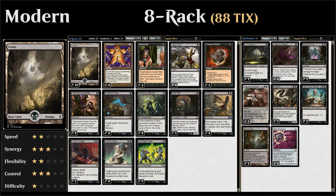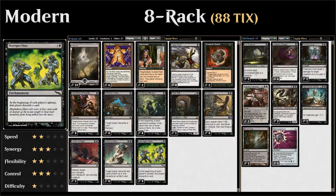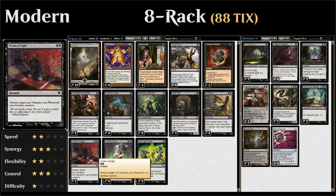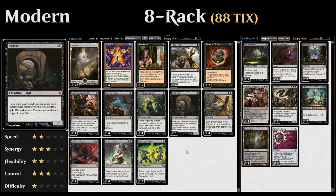We're running 22 swamps in a deck that tops out at three mana. We also have three copies of Necrogen Mists, an enchantment that at the beginning of each player's upkeep makes that player discard a card — another repeatable discard effect that in combination with our rack effects will accumulate a lot of damage. For removal we have four copies of Fatal Push and two copies of Victim of Night, which handles larger creatures as long as they're not vampires, werewolves, or zombies.